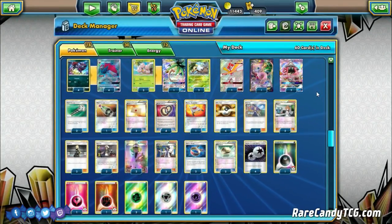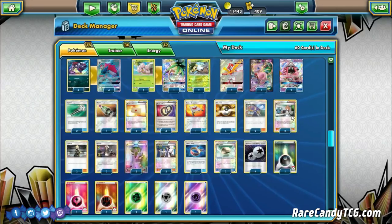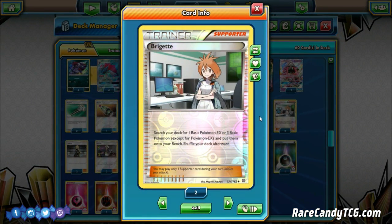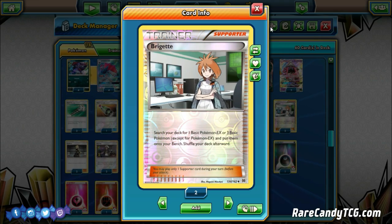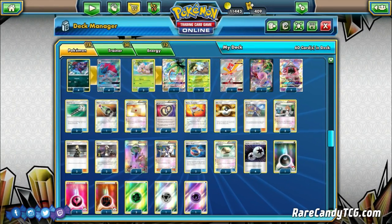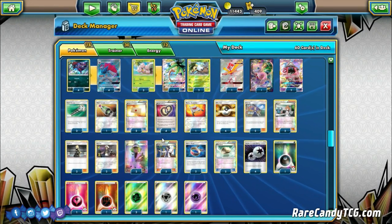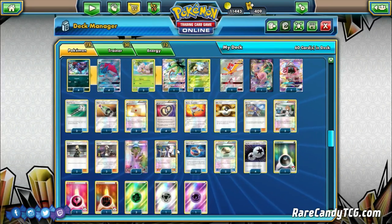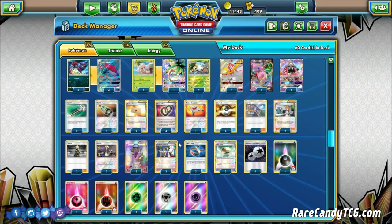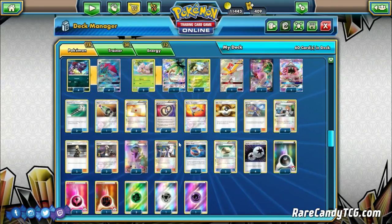On to the Trainer cards - one thing to point out, Zach is playing only two copies of Brigette, which is a little low for most Zorark decks. Typically we've seen three to four copies, but just the two here - he was probably cramped on space. Two Brigette to search out our basics. A lot of other standard stuff: two Cynthia, two N, two Sycamore. A lot of Zorark decks don't even play Sycamore, but two Sycamore makes sense here because we have all these different energies we're trying to discard - it's another means of throwing basic energies in the discard pile.